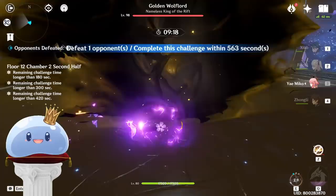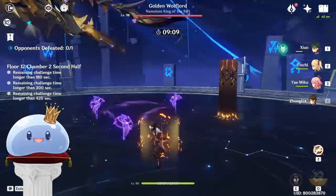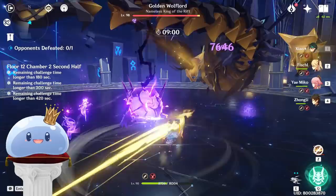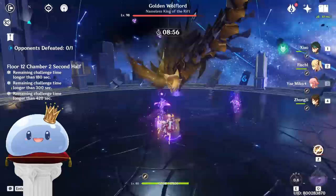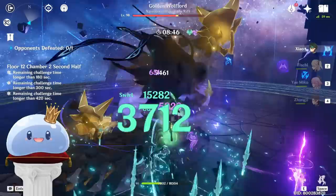This is where the true endgame Xiao build comes in. As a general rule of thumb, if you are struggling to burst off cooldown, the ideal ER requirement would be the same as their burst cost. So for Xiao, who has a 70-cost burst, his ideal ER would be at 170 ER. This isn't set in stone, but meant to be a baseline or guide for you to play around with — it can definitely be lower or higher depending on your team's energy generation. With my Xiao at 165 ER and a decent crit ratio, I can reliably burst when I want to. This opens the doors to many other team comps.